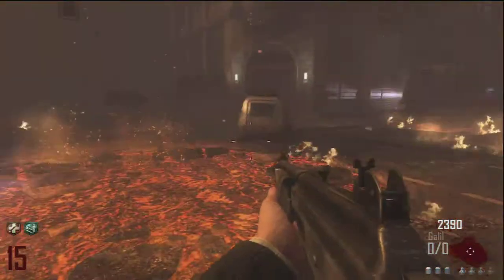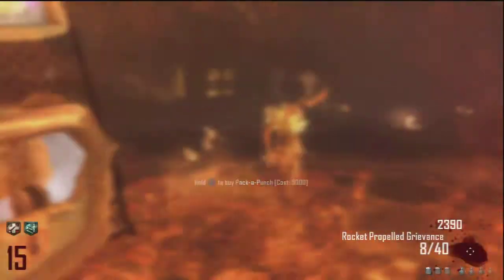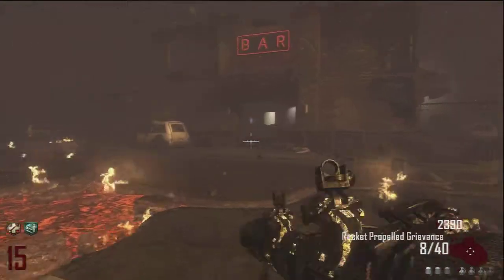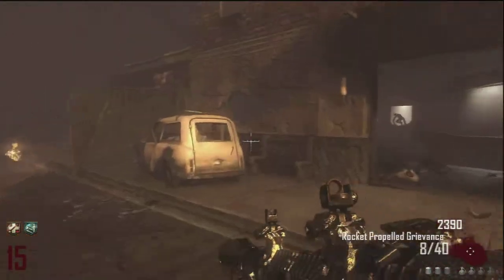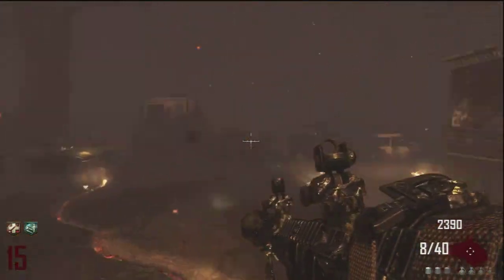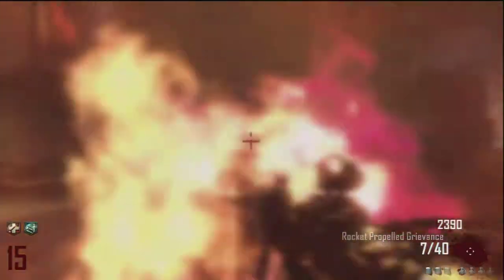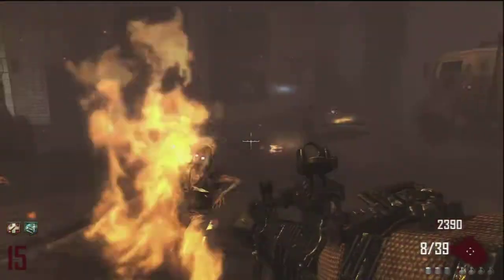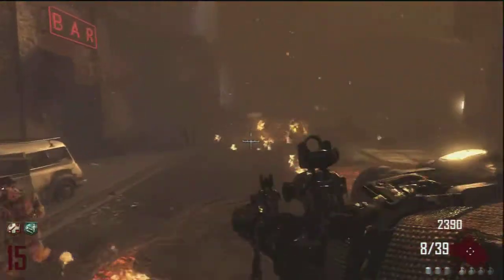We're just gonna pack-a-punch it here and show you that after you pack-a-punch it, it now has 40 total launchers. And you can see the speed is a lot faster — it'll be even more increased if you access Stamin-Up, right there on my left, if you buy that.